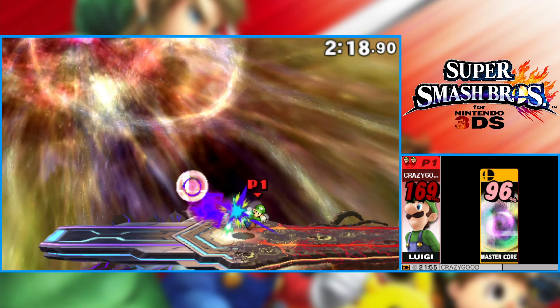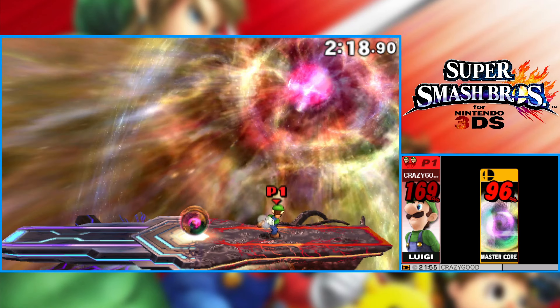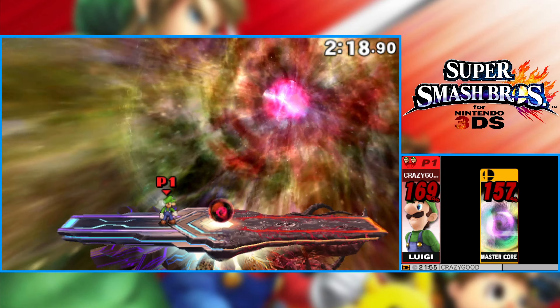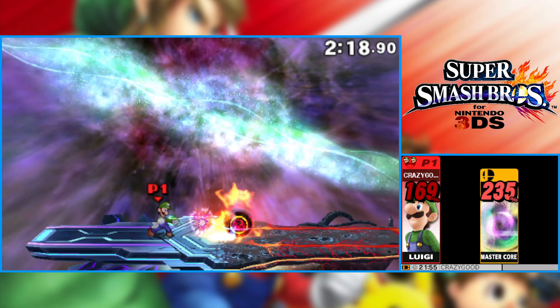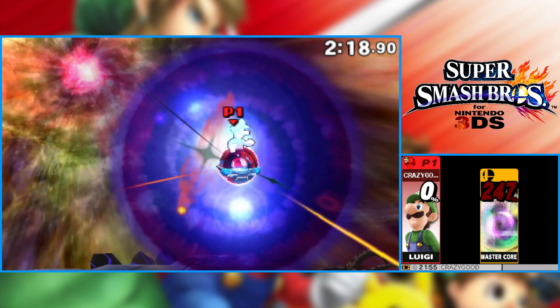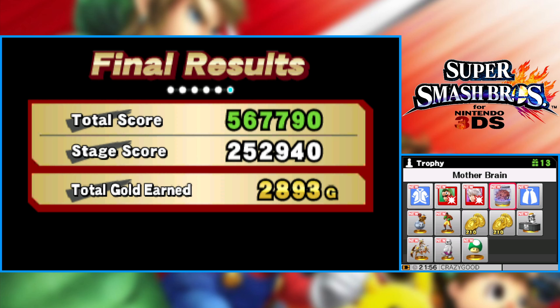Now we're at Master Core. Let's check out Luigi's taunts: up taunt — a classic. Side taunt — just does a plank. And down taunt, which we obviously just went over. Now that we're here, I want to show off what happens to Master Core if you take too long to kill him off. He starts doing an insta-kill move. Obviously I had a lot of damage on me, but it would have insta-killed — trust me. So yeah, that can happen if you take too long. Hopefully you're not taking too long. I only did that for scientific purposes, but don't actually do it if you're on your last life.